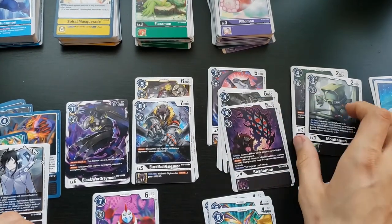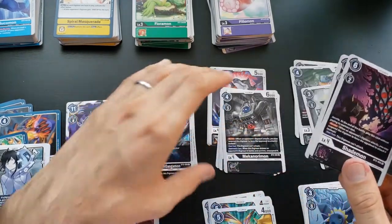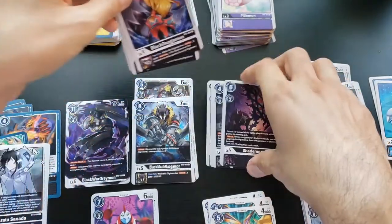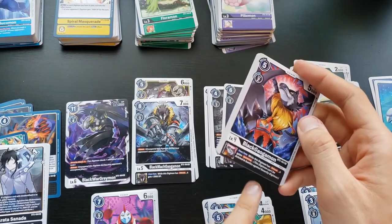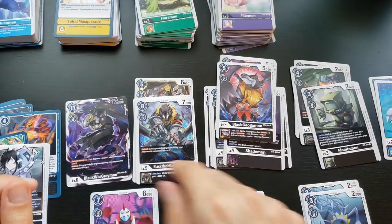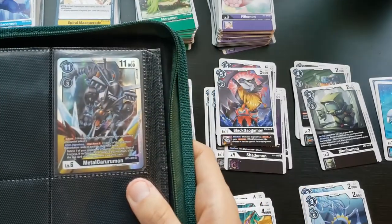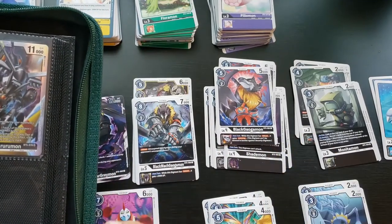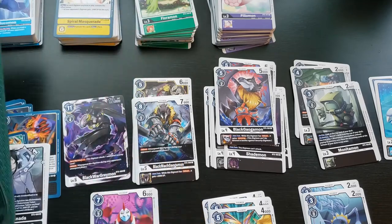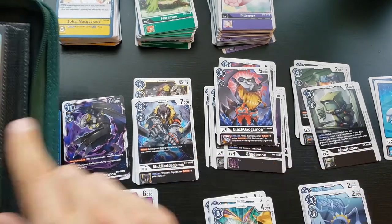Black is a lot about defense. Commander Mon supports the DeepBrigade line with Blocker. Shademon is basically only a Blocker — on your turn it can't attack. Mecanorimon is a Blocker and if it kills something you can restand it. There's also Black Garurumon and Black MegaGarurumon: the inherited effect gives Jamming if it has Reboot, and Black MegaGarurumon has Reboot, so you can chain up to Black WarGreymon. MetalGarurumon has Reboot too, so this all supports that line.